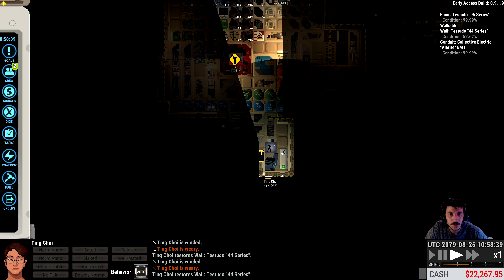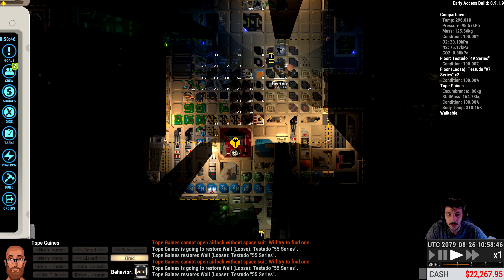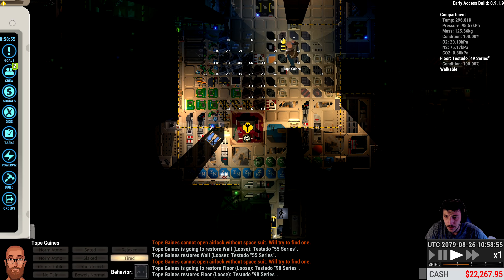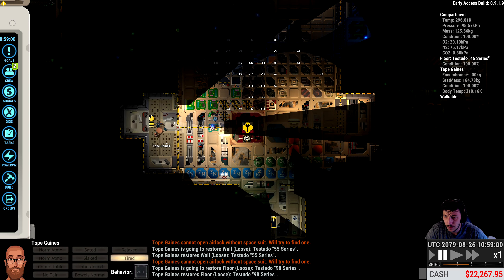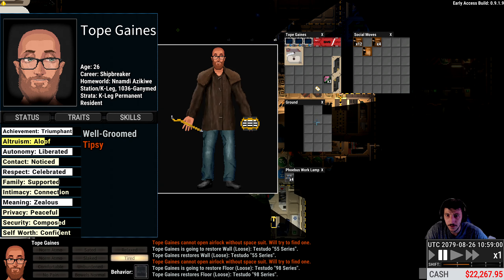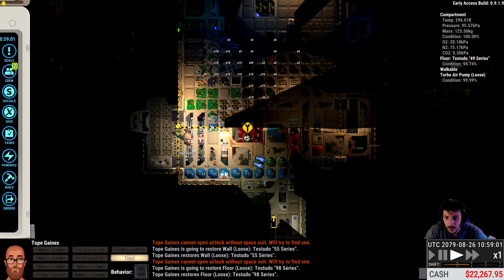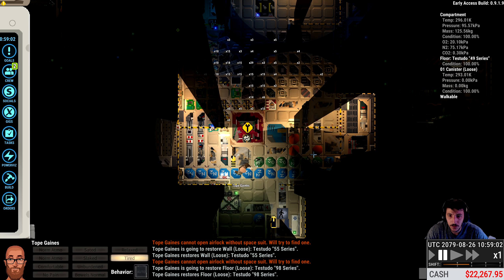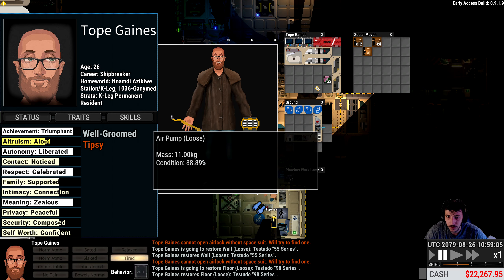Maybe it's this wall over here. Tope, you're fixing these loose wall scraps — okay, now you're tired. Let's get you down here real fast. This is a toilet — we already have a toilet over here, and a sink here. There's a couple of turbo air pumps, we'll grab two of them and try to sell those. And these air pumps down here, these are just regular ones.